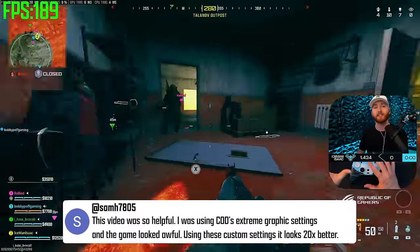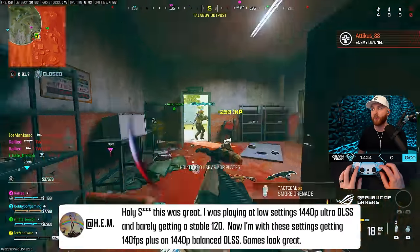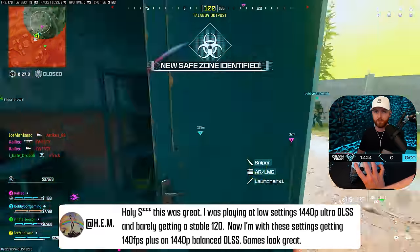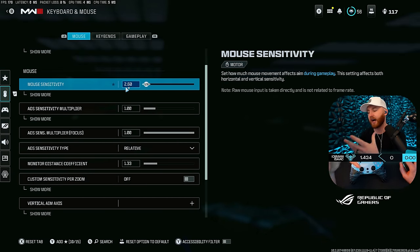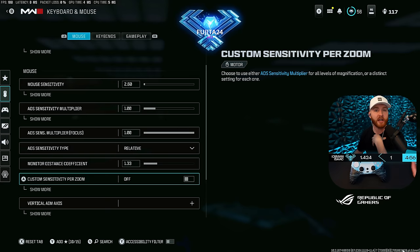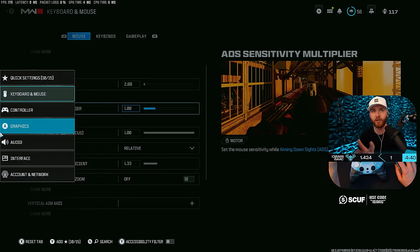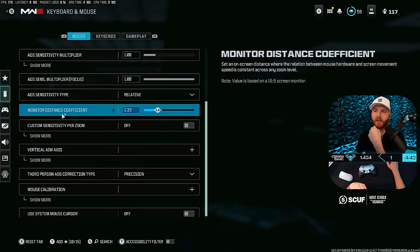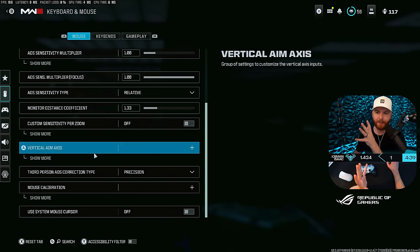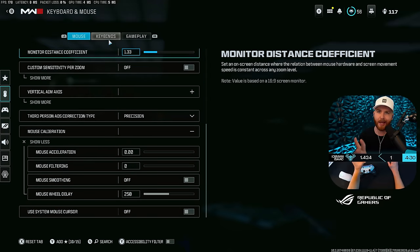I've ran all of these settings on the Zombies map and tested them individually over the Modern Warfare 3 engine, which is ported over to the exact same engine here inside Warzone. For keyboard and mouse sensitivity, I set my sensitivity to whatever makes one flick a full 360-degree turn. For me at 1600 DPI, that's 2.6. I don't mess with the monitor coefficient — I'll be giving an advanced guide in the future with config file settings, but I haven't fully tested those yet and don't want to give bad advice.